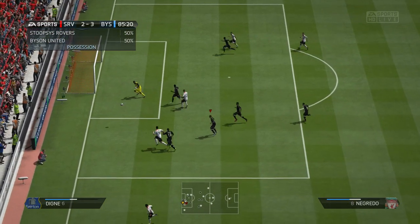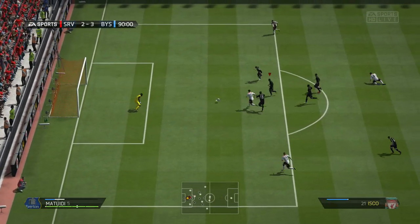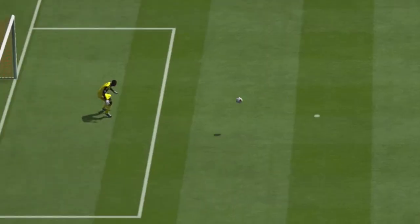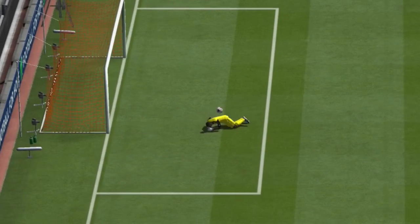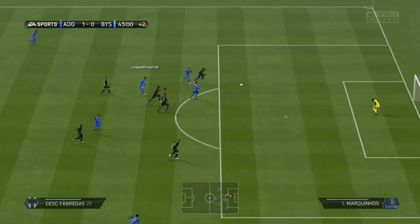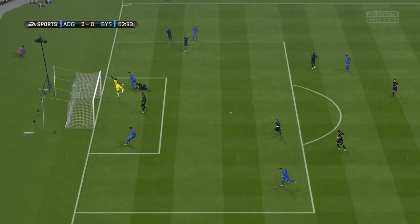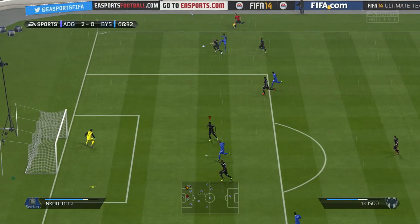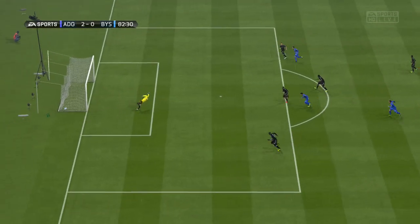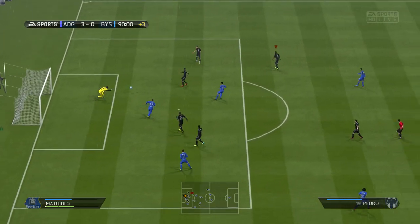The main problem with this guy was not his positioning — it was his diving. I haven't had a goalie with bad diving in a while. His diving is 84 but it felt worse than that. Diving, for me, is how far you can extend your body out and take up space in net. He is very short, so a lot of headers go over him, and he doesn't make up that space with his diving — it just felt slow getting off the ground.